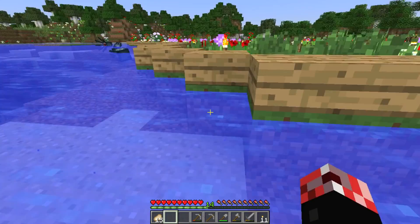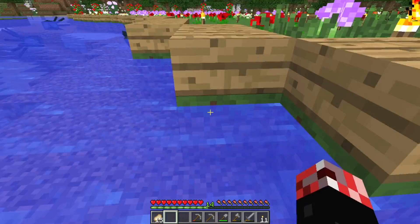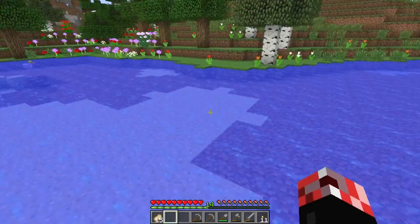Off camera, what I've done is I've actually replaced all of the blocks that weren't dirt with dirt. So for example, if we had sand under here, I got rid of it and replaced it with dirt so it looked just a little bit better. And I've also done a little bit of terrain fixing.